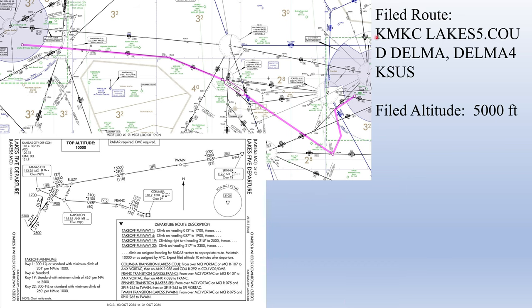For our second clearance, we go from Charles Wheeler Downtown Airport in Kansas City to Spirit of St. Louis Airport, flying a SID out of Kansas City and a STAR into Spirit of St. Louis. The filed route is KMKC via the Lakes 5 departure, Columbia transition, direct to Delma intersection, and the Delma arrival into Spirit of St. Louis, filed for 5,000 feet.